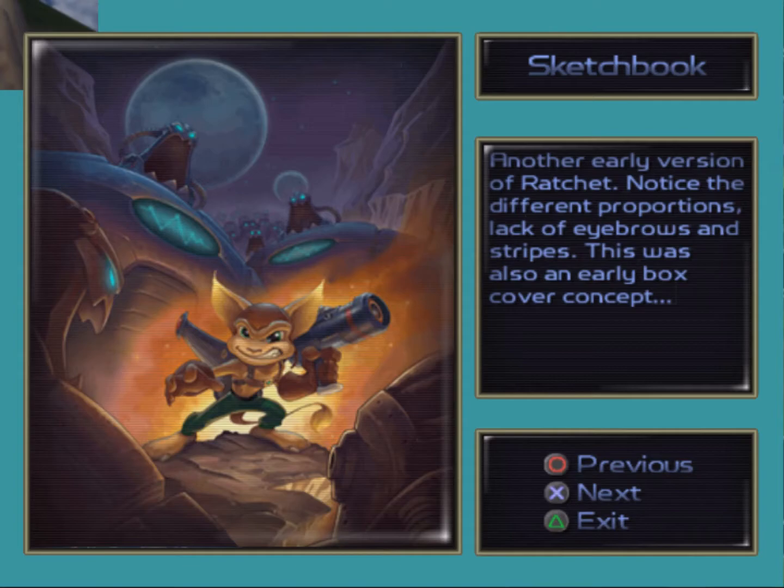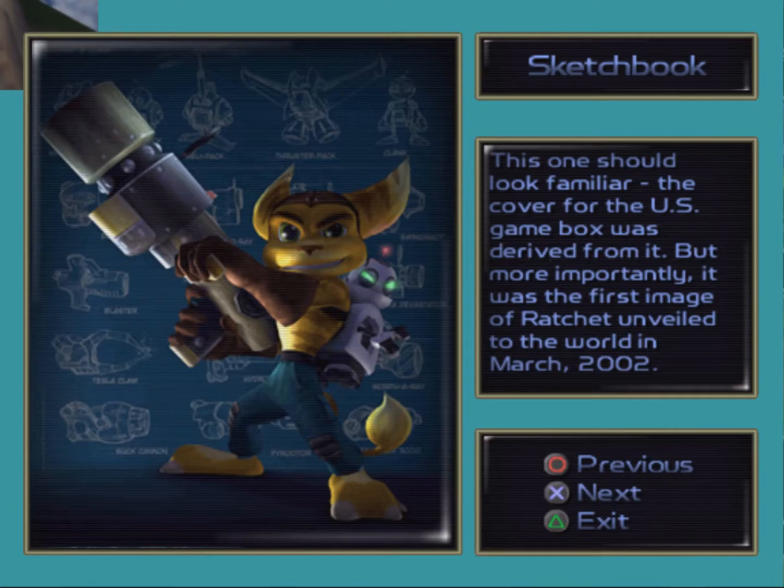Another early version of Ratchet. Notice the different proportions, the lack of eyebrows and stripes. This was also an early box cover concept. This one should look familiar — the cover for the US game box was derived from it. But more importantly, it was the first image of Ratchet unveiled to the world in March 2002.